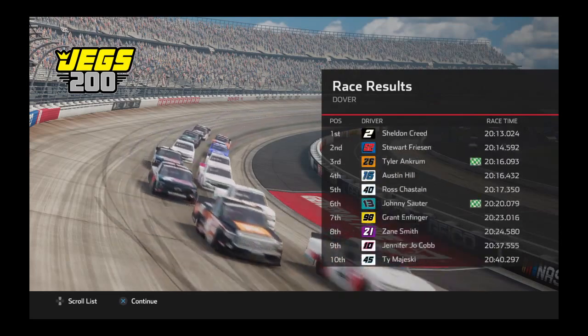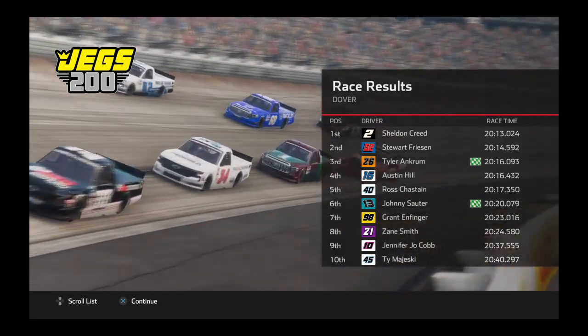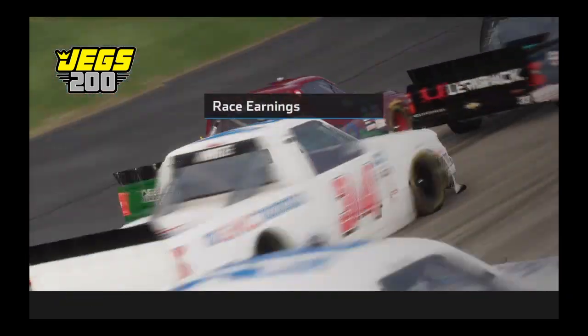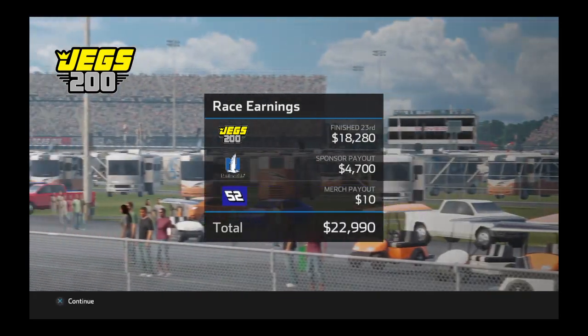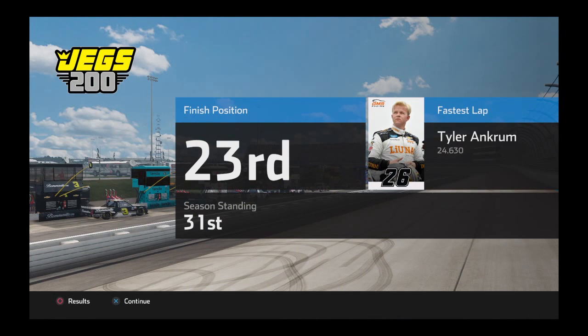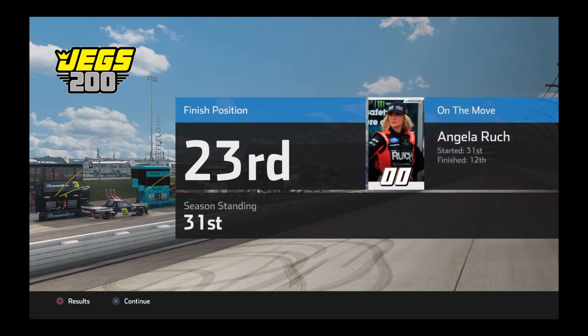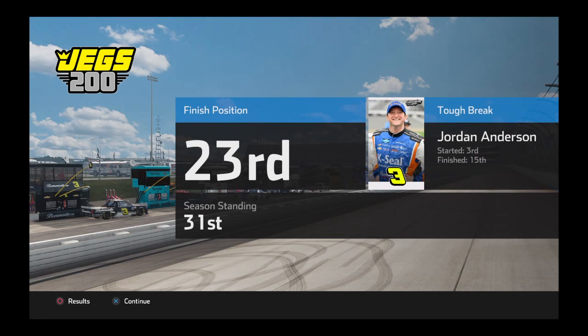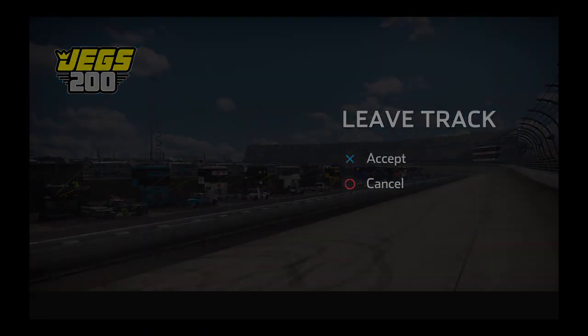Great results from Dover as Sheldon Creed wins the Jinx 200. I got 23rd — that's definitely going to give me a good payout. Almost $23,000. I move up to 31st in the point standings. Tyler Ancrum had the fastest lap and led most of the laps as well. On the move was Angela Ruch — started 31st, finished 12th. Tough race for Jordan Anderson — started 3rd, finished 15th. The truck series race is completed and I got a good payout, which will help me upgrade my engine a bit more.